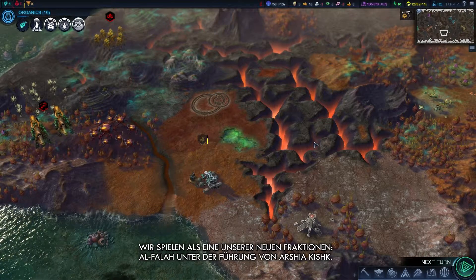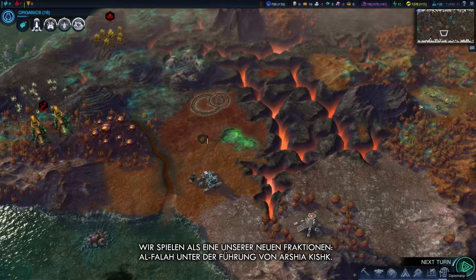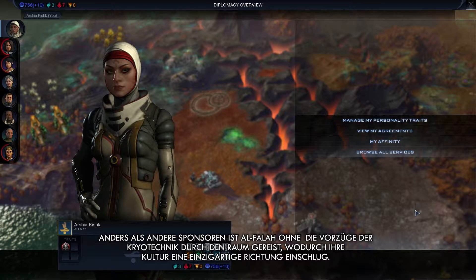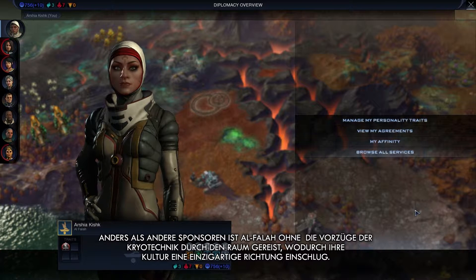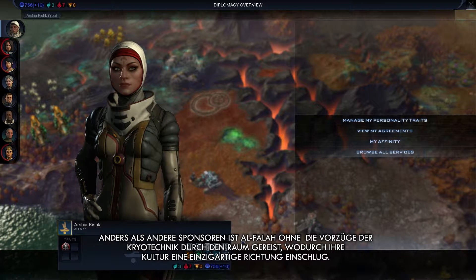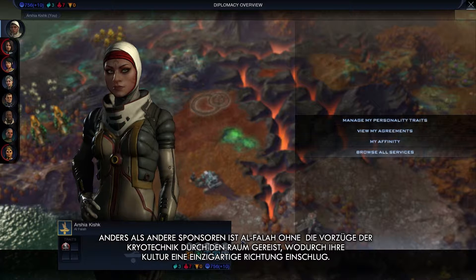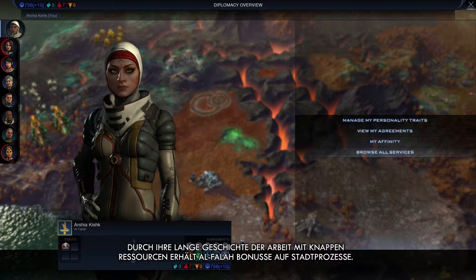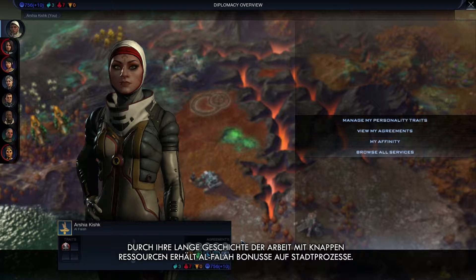We're playing as one of our new factions, Al-Falah, under the leadership of Arshia Kishq. Unlike other sponsors, Al-Falah traveled through space without the benefit of cryogenics, which gave their culture its unique direction. A history of working with scarce resources means Al-Falah gets bonuses to city processes.